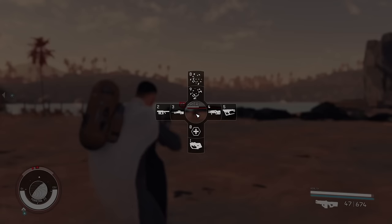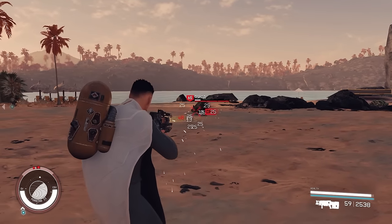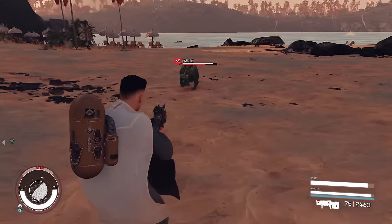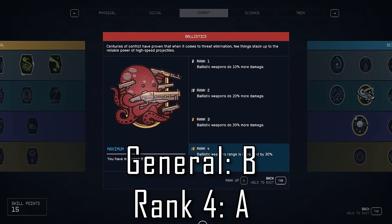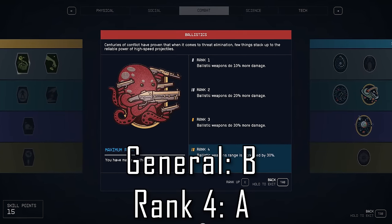There's a bunch of other weird stuff like this going on in combat, and some of it actually impacts the game damage too. So back to Ballistics — it isn't anything flashy compared to some other skills, but it gets the job done, and because most weapons in the game fall into this damage type bucket, you get a decent bang for your buck. Overall, I'd say it's a B tier skill, with the rank 4 perk being slightly more valuable, especially for those short range weapons, so I'd give that an A.